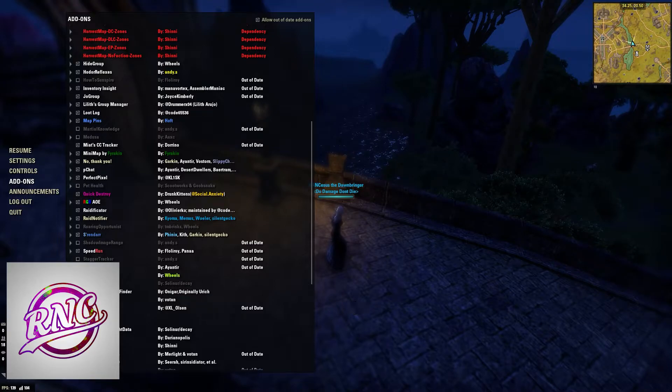Miad CC Tracker is a small icon that tracks when you get CC'd, staggered, snared, or whatever it is. Definitely get this — it's really useful for both PvP and PvE.